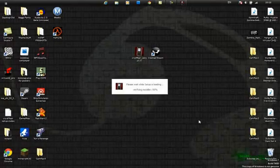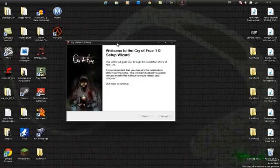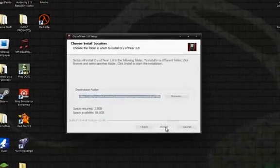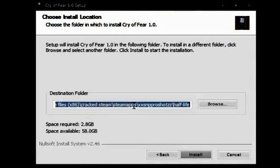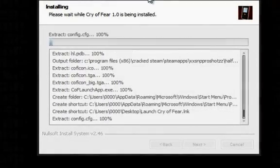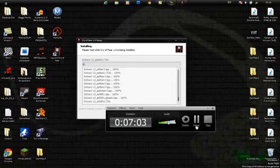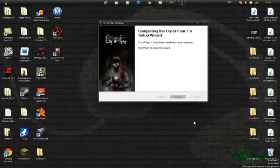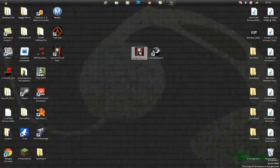The setup wizard will say 'Welcome to CryoFear 1.0 Setup Wizard.' Just go through and hit Next. It should automatically choose the correct folder: Program Files > Cracked Steam > Steam Apps > your username > Half-Life. Hit Install. It will take about 10 minutes. Once it's done, hit Finish.